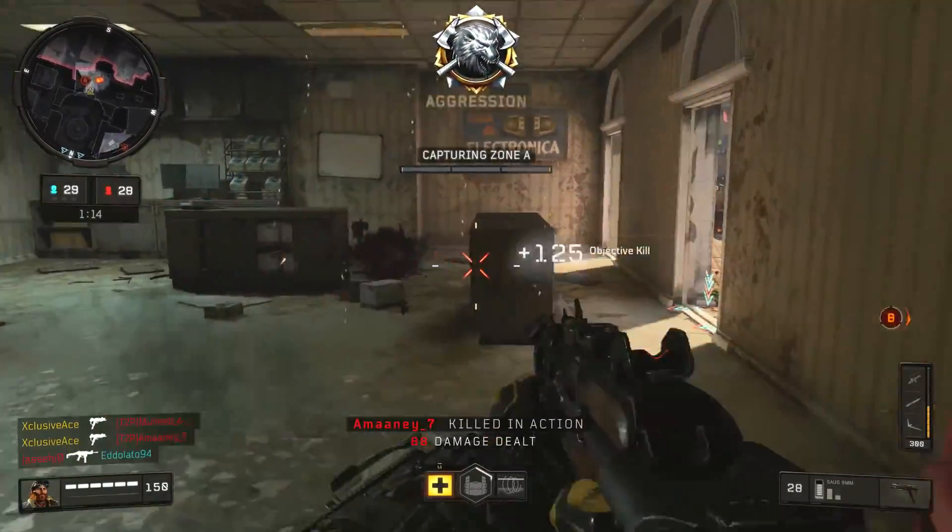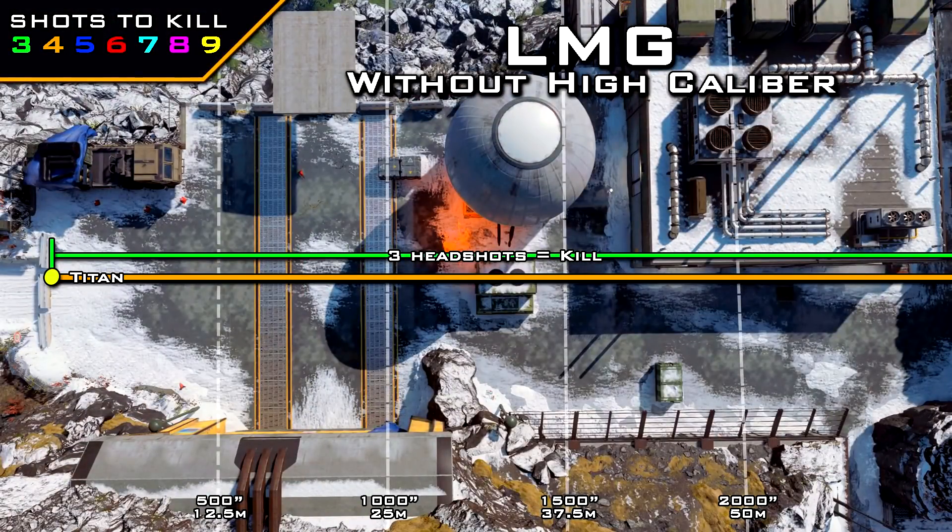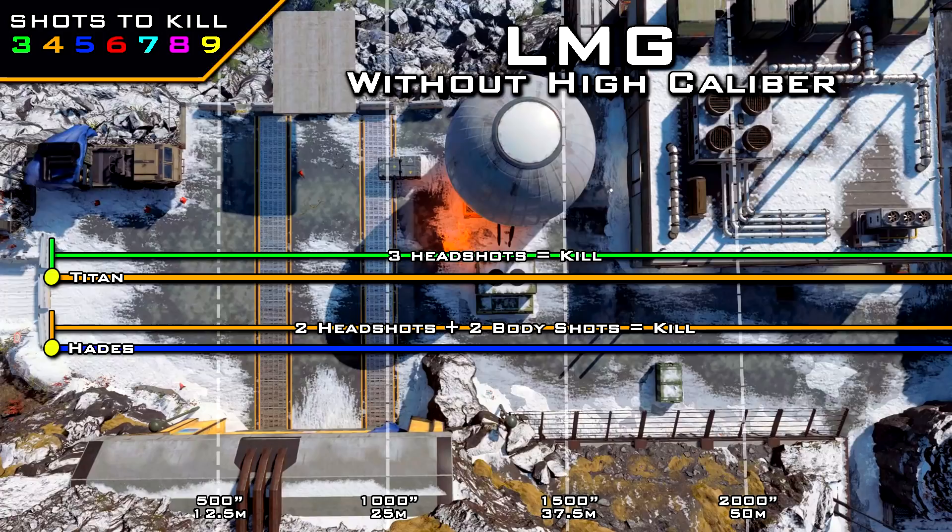Moving on to LMGs — there are a couple that get some benefit from headshots, though it's a little different. The Titan is a standard four-shot kill at any practical range, but if you hit three shots to the head you will get a kill. This mainly applies in close-range situations where you feel confident landing three consecutive headshots. The Hades is a standard five-shot kill at any practical range, but if you land just two shots to the head and two to the body it becomes a four-shot kill — so aiming for the neck area can really help.